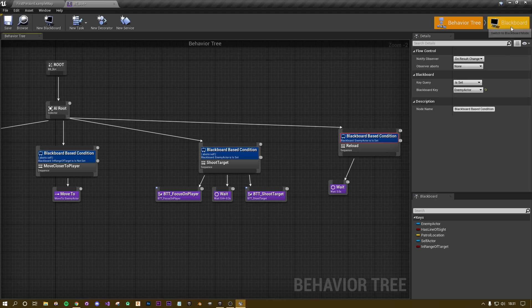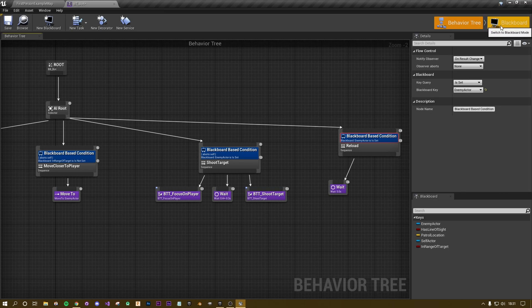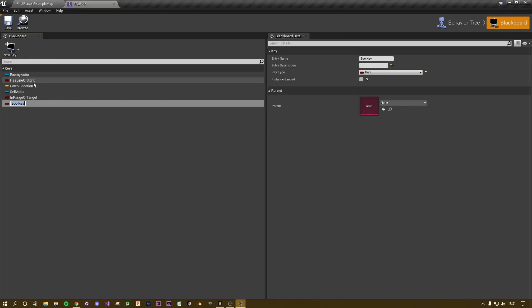This is going to be based on the blackboard. We haven't added a key yet, so click on Blackboard in the top right and add a new key. Select Boolean, because we want a yes/no — do we need to reload or not? I'm going to call this 'NeedReload?' with a question mark.